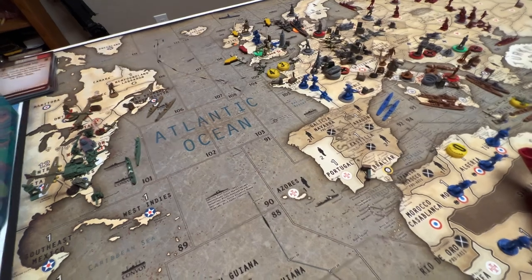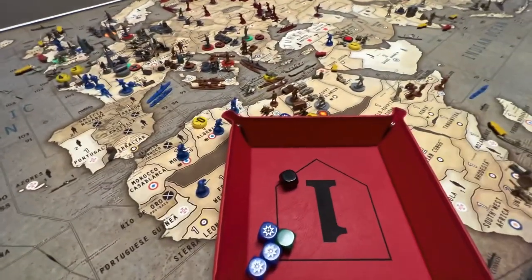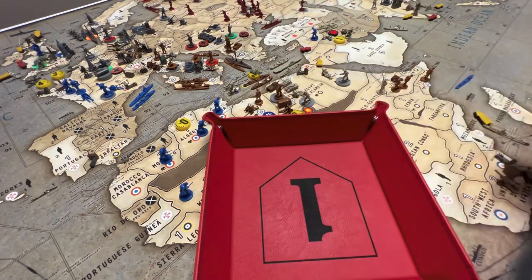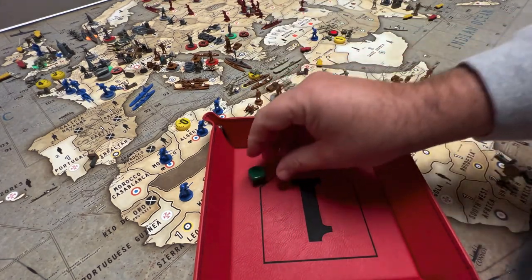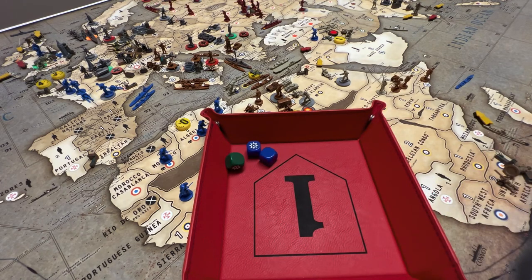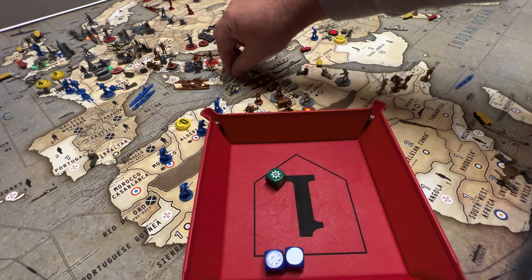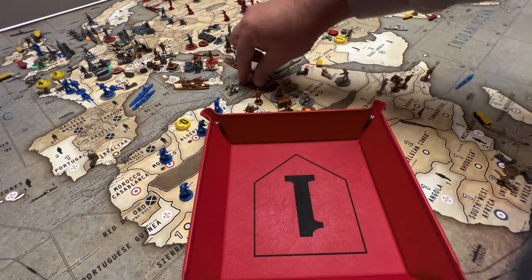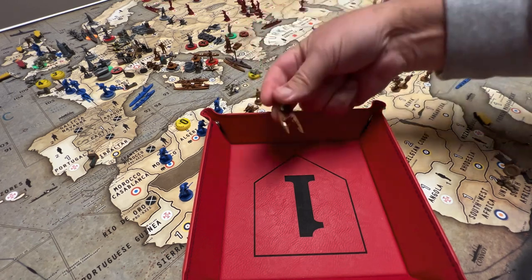Moving to the southern naval battle — rolling together: the Italian destroyer defends on two, Britain has a fighter and a cruiser at threes. We get a hit, so the Italian destroyer is dead. Re-rolling the destroyer's return fire — it gets a hit, so we lose our cruiser. We do take out the destroyer and the transport.